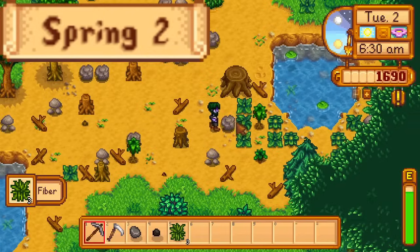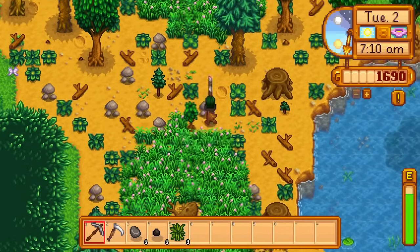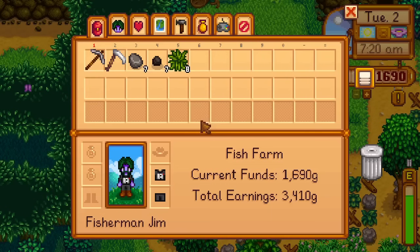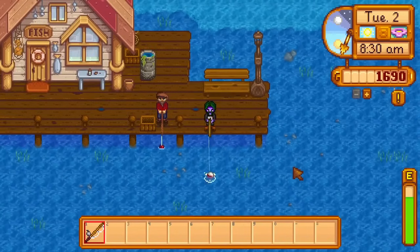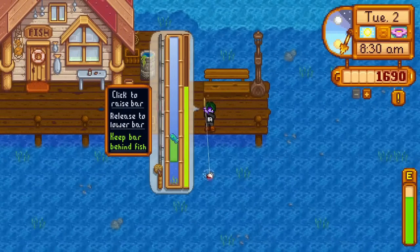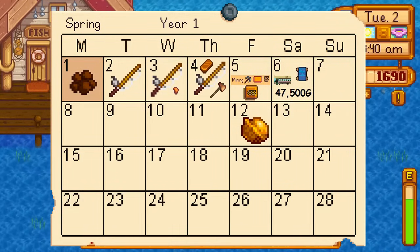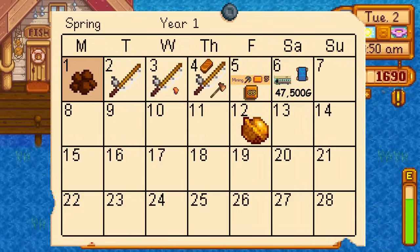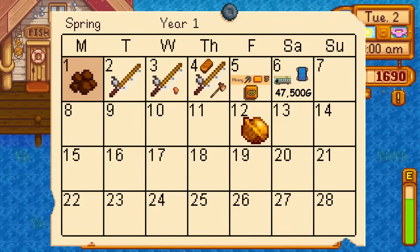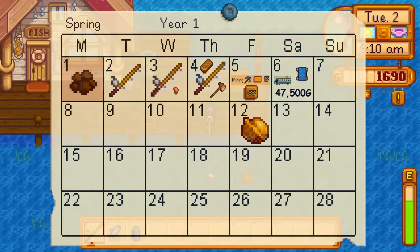Day 2 of Spring. I go around the farm mining stones that I know have coal in them, since they have about a 55% chance of giving 6 XP if they drop coal, and I want as much mining XP as possible before the mines open on day 5. Then I go to the beach to meet Willy. With my new bamboo rod, I start fishing — an easier alternative to clay farming — and want fishing XP for later. One goal is to reach Ginger Island on Spring 12, the earliest day possible, requiring 47,500g before 11pm on day 6. Extra money from fishing on days 2, 3, and 4 will reduce requirements from days 5 and 6.